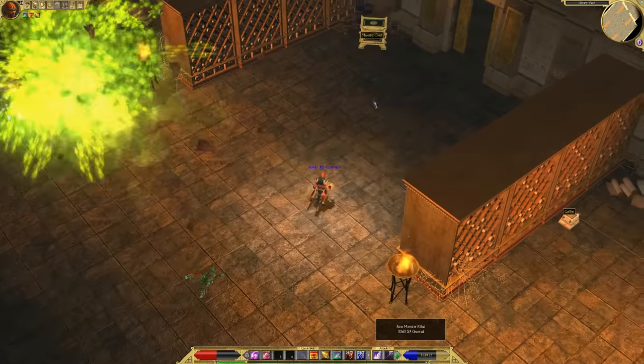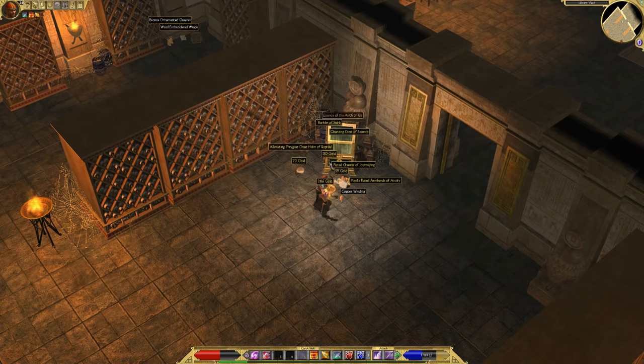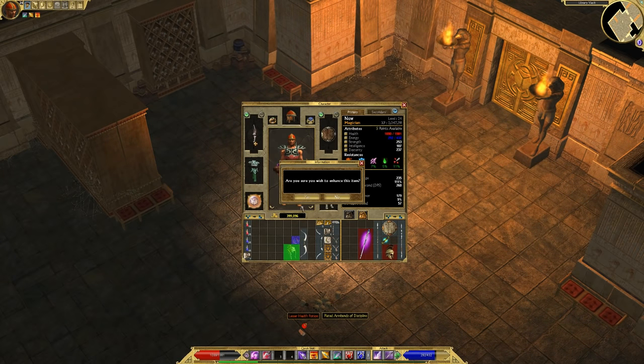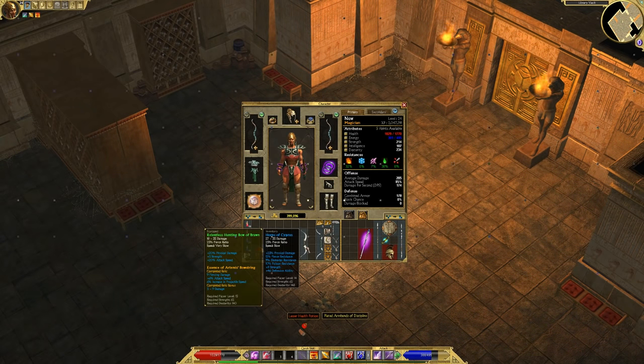In the first fight, I only had 5% Poison Resistance, so a direct hit of his poison took about half my health and slowed me significantly. After that, I put on some extra Poison Resist gear. I used a Sentinel's Helm with 13% Poison Resist I got from the Gorgons, and added a Pristine Plumage for 20% more Poison Resistance. He was much easier after that.